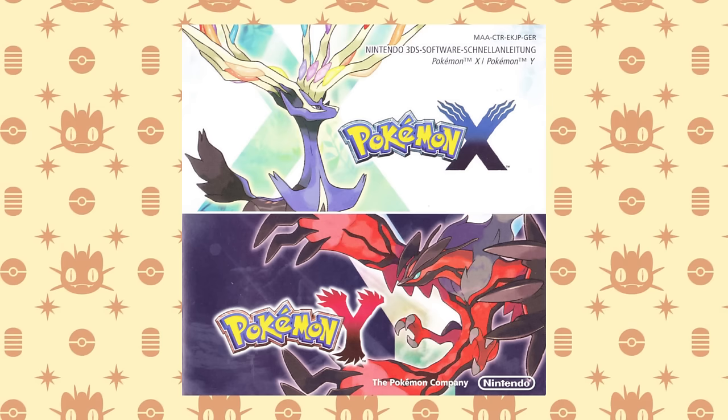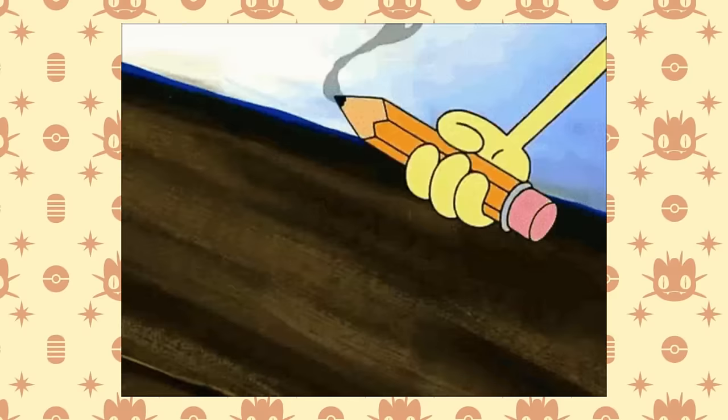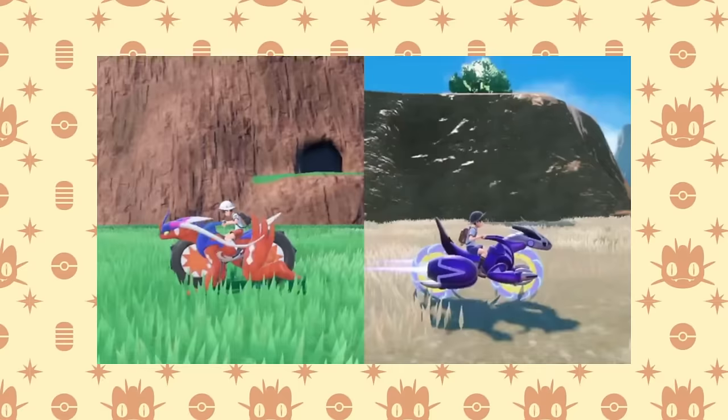We're just over halfway through the main series games, and I think this is a good spot to take a pause. Generations 6 through 9 greatly expanded the options available to the player before the first gym, and because of that there's a lot more for me to consider when deciding on the best Monotype. So I'm going to take some extra time and really go in depth on these games. And between Gens 8 and 9 alone, I'm going to need to do a lot of research — at the time of writing this script, I have no idea how I'm going to handle Scarlet and Violet. For now, thanks so much for watching, and don't forget to subscribe and ring the notification bell. I really appreciate all the support, and I have plenty more videos in the works. As thanks for making it to the end of the video, here's a picture of my dog. Talk to y'all soon.